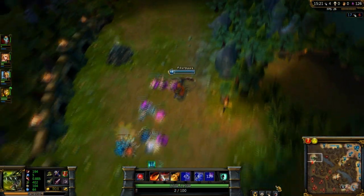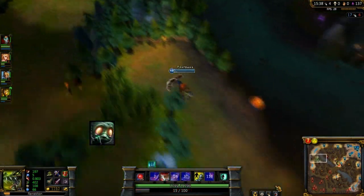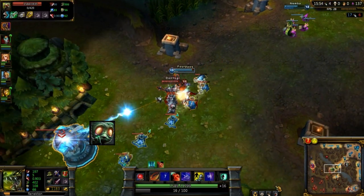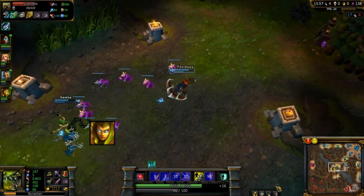Renekton works well with a lot of champions. A champion with a huge AOE lockdown, for example Amumu, synergizes with Renekton as after his ultimate you can follow up with an AOE Call the Meek and deal a lot of damage with your own ultimate. He also mixes well with sustained damage champions like Cassiopeia, as he can help control the targets she is trying to take down.